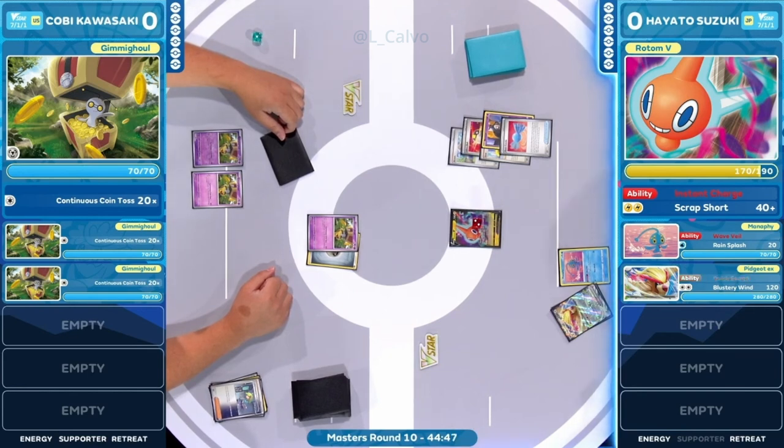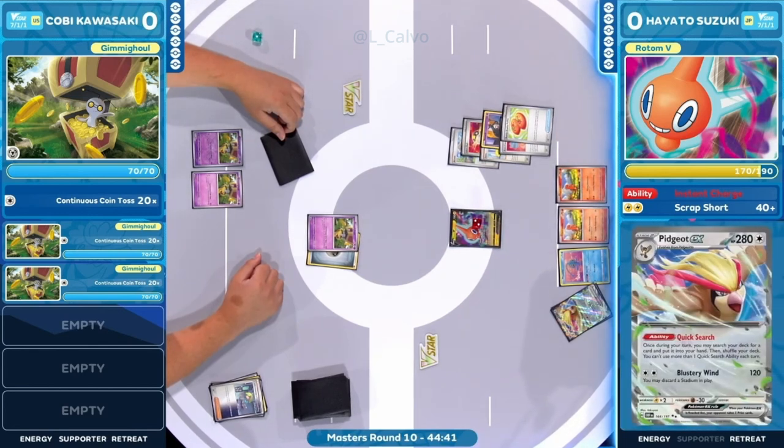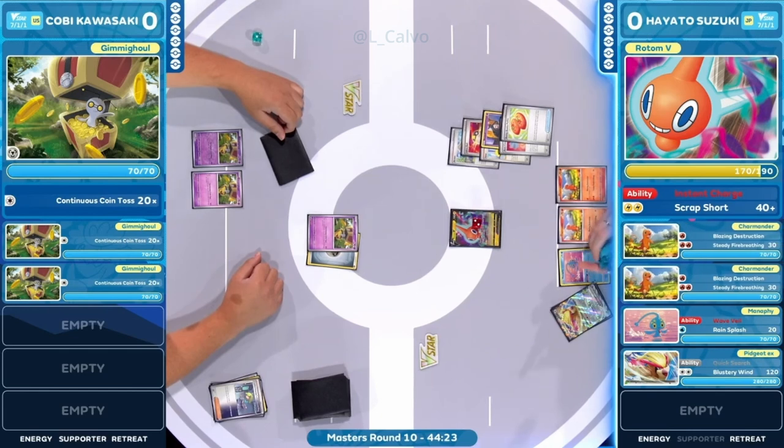Having only one Rare Candy limits this deck so much, making all resources that much more finite. But Pidgeot EX is an essential piece — you can use the Quick Search ability to grab anything out of your deck every single turn, and that's what's going to put the pieces together for Hayato, especially with all those cards in the prize cards. We're seeing that evolution into Pidgeot EX, straight into Quick Search.